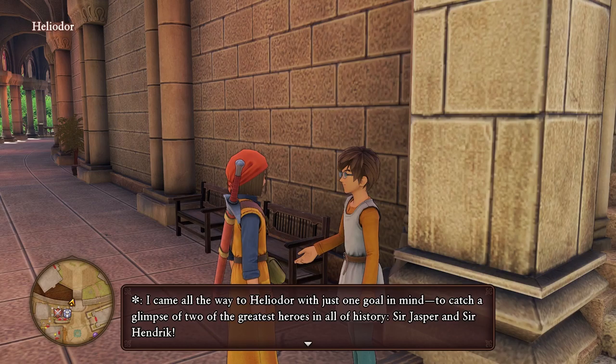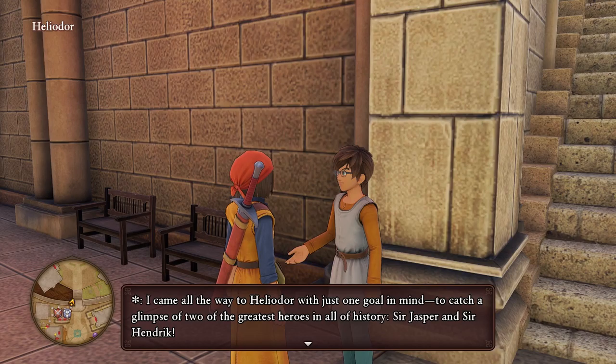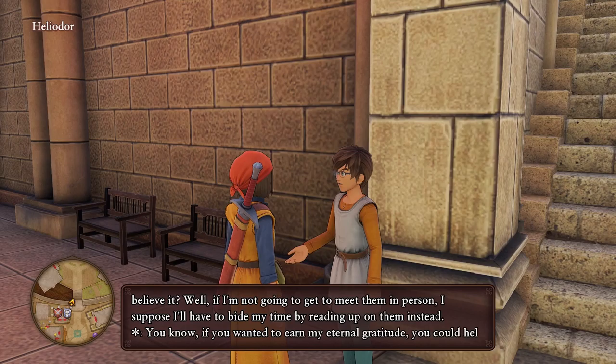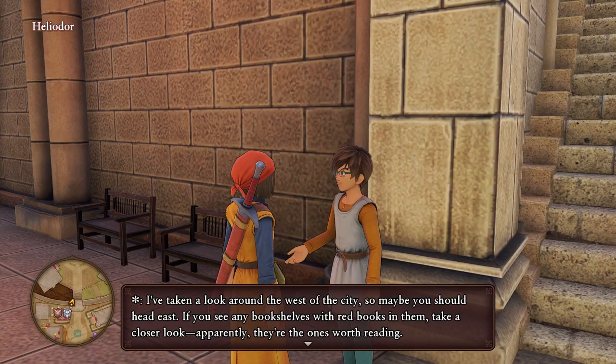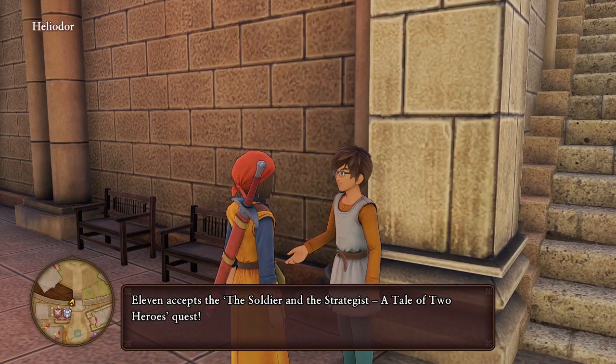NPC: 'I came all the way to Heliodor with just one goal — to catch a glimpse of the greatest heroes in history: Sir Jasper and Sir Hendrick. They won't let me into the castle. If you want to earn my eternal gratitude, help me find a book about the exploits of these two knights. I've looked around the west of the city — head east. If you see bookshelves with red books, take a closer look. Come back and tell me all about it!' This is basically a side quest to help you learn how to read bookshelves.